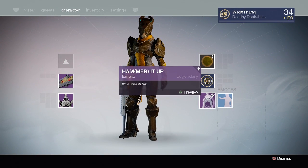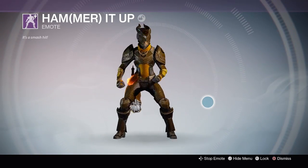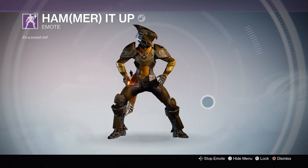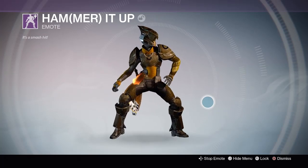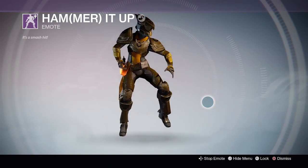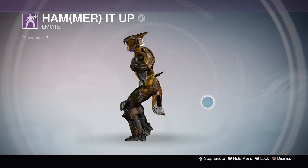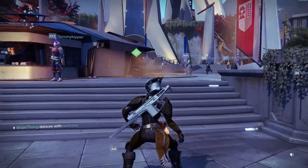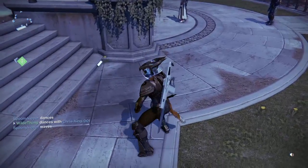Moving on down we have the dance for the Titan which is Hammer It Up. I think this is the best dance out of all three — it's so funny. When they did the live stream and we saw the Titan dance I was just amazed, because it's just so fast and funny, and Titans are just really big and bulky. The dance replaces your Point emote so you have both dances. It looks so cool.